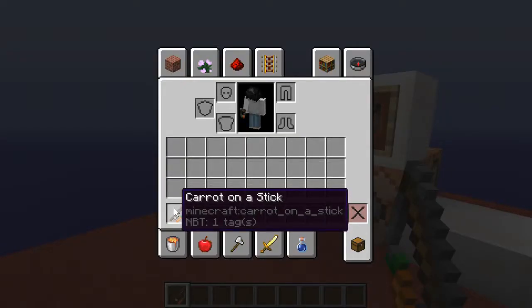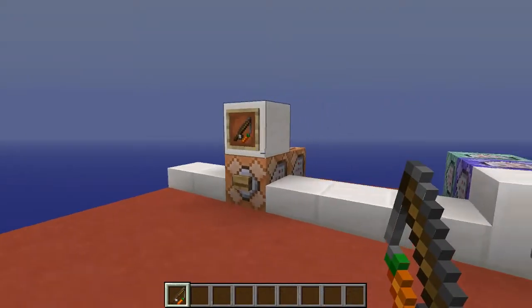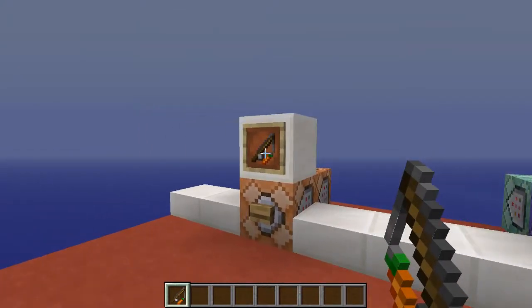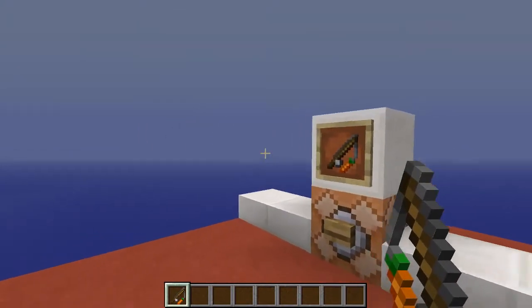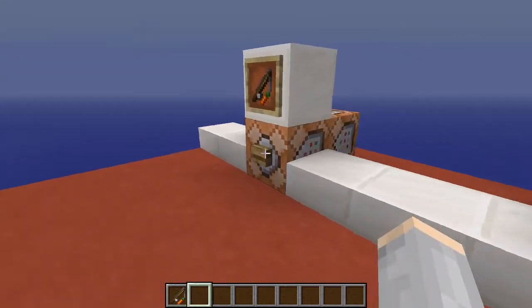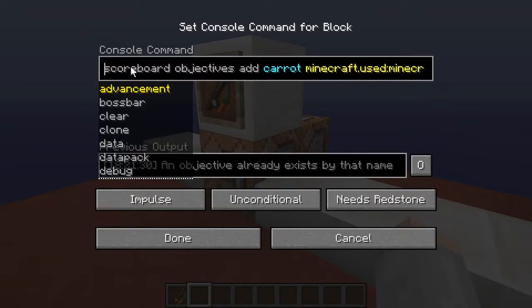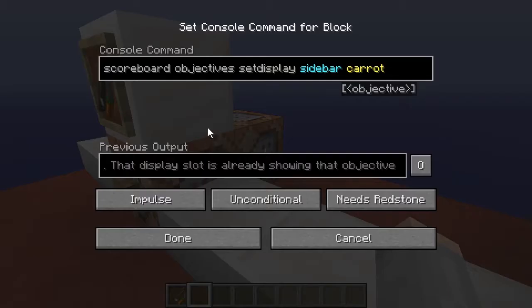Here we can see the item carrot on a stick. This is a really special item — in fact it's the only item in Minecraft that can detect the right-click interaction. Now I click this button and set a scoreboard objective called 'carrot'. I show this scoreboard in the sidebar display with another command.